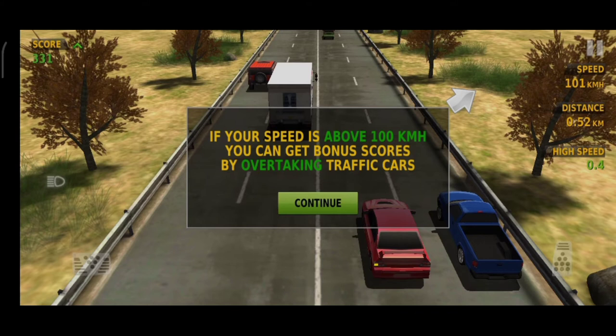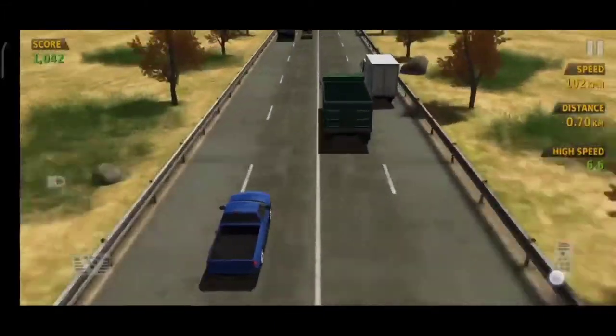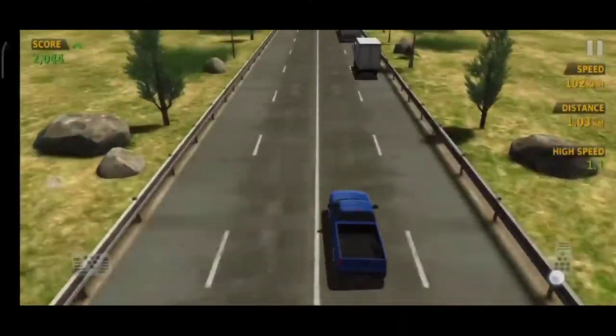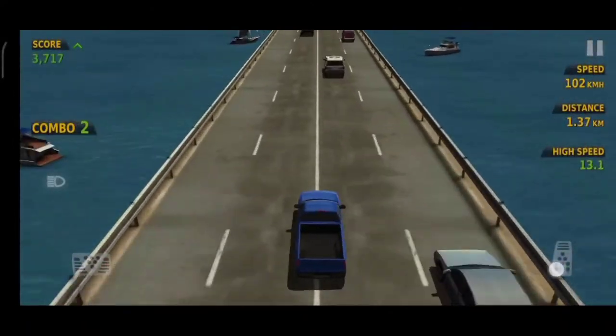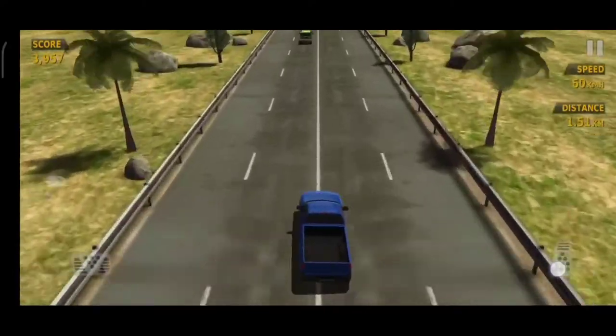When the high speed is maintained, you get bonus scores. If you want to lose, you can crash into a car at high speed or low speed — either way you can lose. After crashing, a game-over page appears showing your score and total distance.